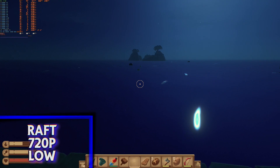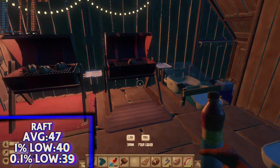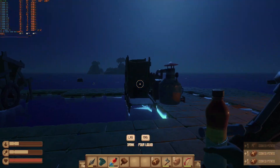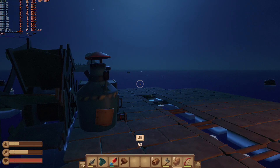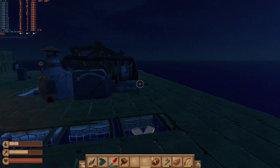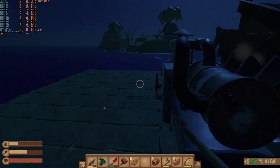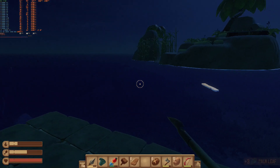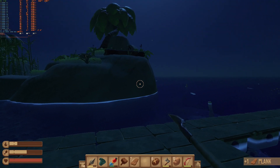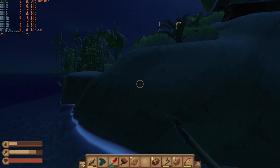For our last game of the day, we have Raft at 720p low settings. We scored an average of 47 FPS with a 1% low of 40 and a 0.1% low of 39. Now this is a Unity game, and while it's not extremely intensive, it does take some computational power. This is a great example of a modern game you can play on the HD 7730. Honestly, I could play with this — if I was having a good time with friends enjoying this game, I wouldn't even be bothered by the graphic fidelity. This takes me back to early 2014, early 2015 when I had a very potato system and was playing games at quality like this and having a great time. Did I cherry-pick some games today? Sure. But you can still play something — it's not totally useless, and that's what's really important.